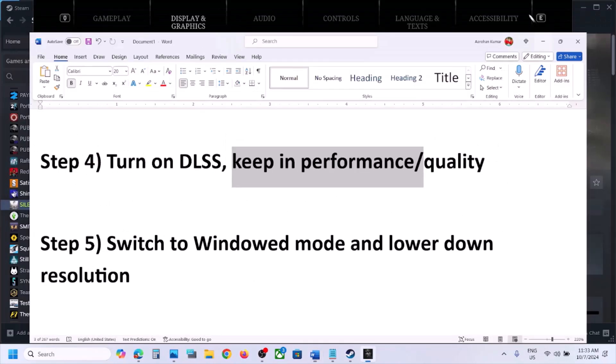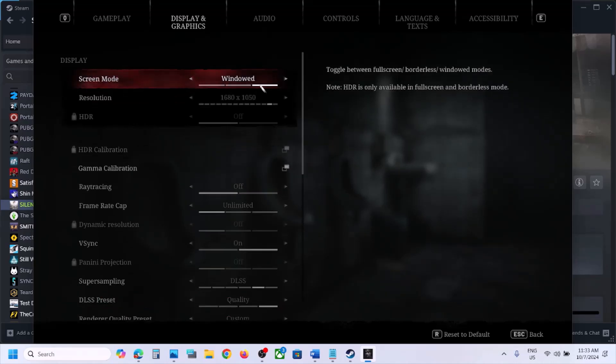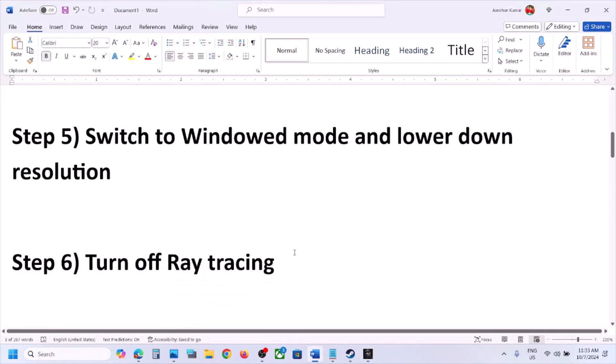The next step is to switch to Windowed mode. At the top, find Screen Mode — if this is set to Full Screen, try Borderless or Window mode. Also lower the resolution: if it is set to 4K, try 1920x1080 or even lower, and then check.